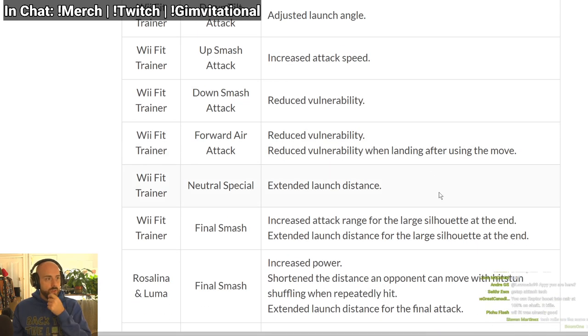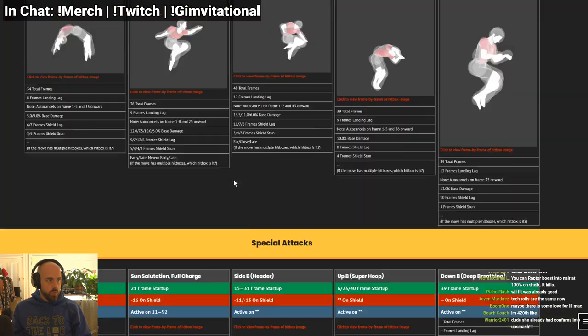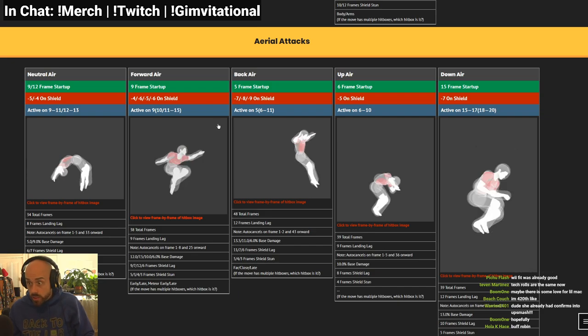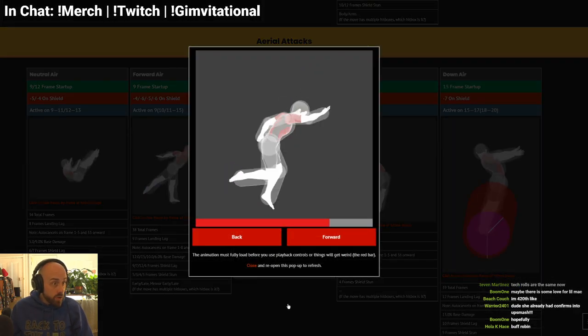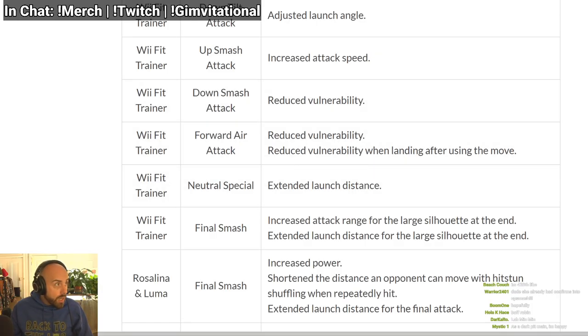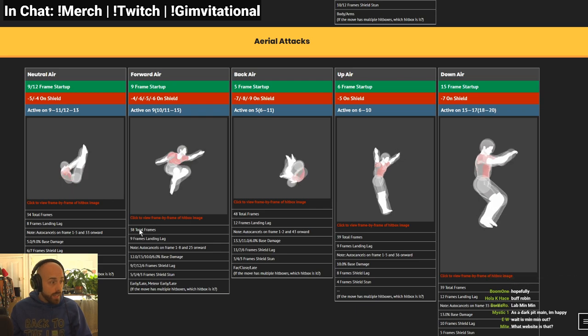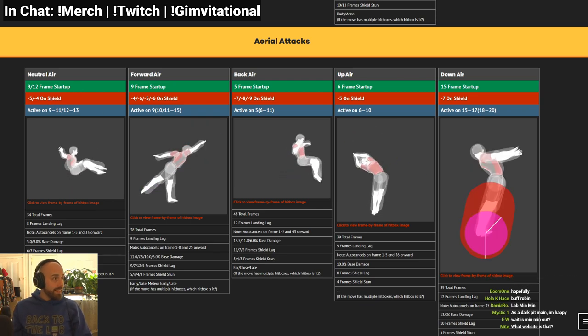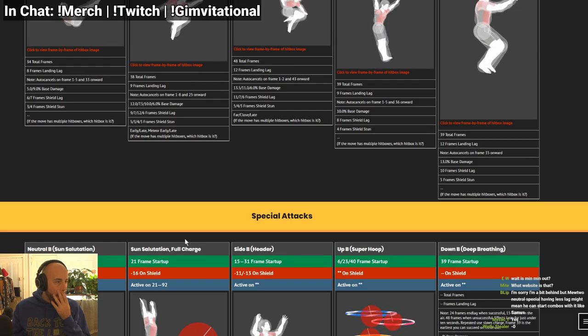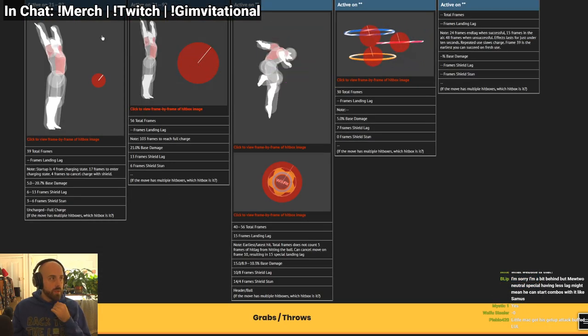Forward air: reduced vulnerability, so she can do more in the air in succession. I think she combos with forward air sometimes or into it. And it has less landing lag. Currently her forward air is minus 4 on shield — this move's already minus 4. What is it now — minus 3, minus 2? It has 9 frames of landing lag — what did they give it, 8 or 7?